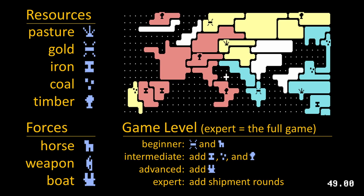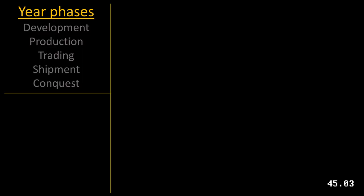Resources are used to make horse, weapon, and boat forces. A game spans multiple years, each year having phases.